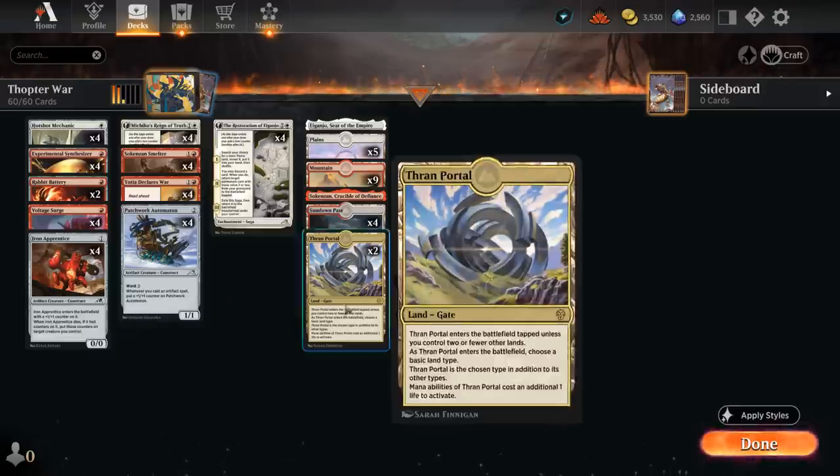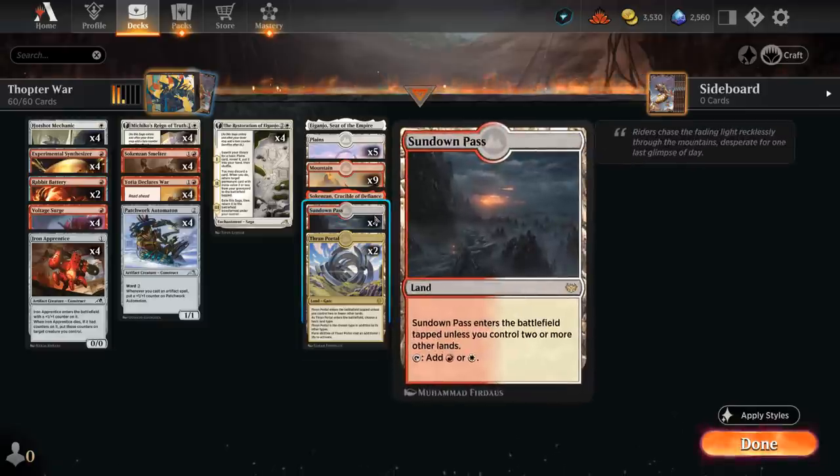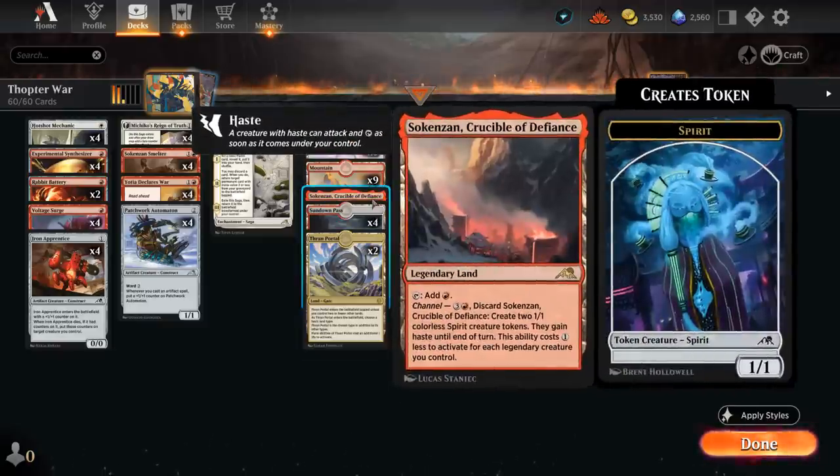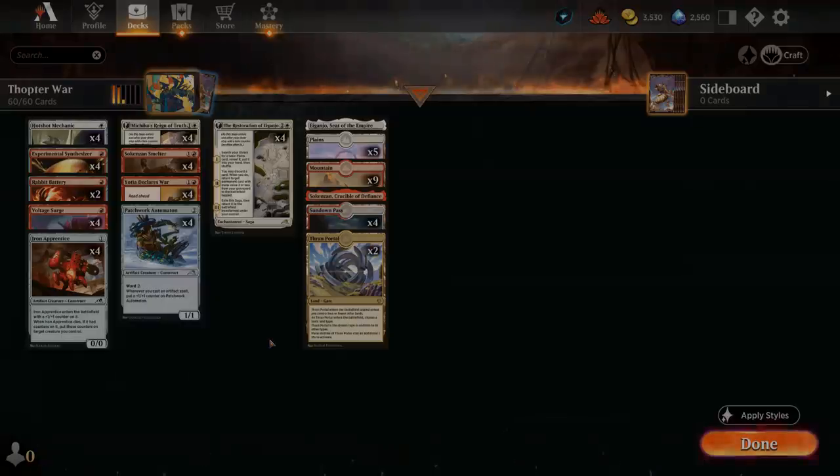Our mana base plays 2 copies of Thran Portal as a necessary evil, since we're an aggressive two-color deck without access to its pain land from Dominaria United yet. Thran Portal helps fix mana in the early turns when we might need both Red and White. We also have Sundown Pass and a few channel lands with Crucible and Iganjo. That's the deck — let's jump into some games.